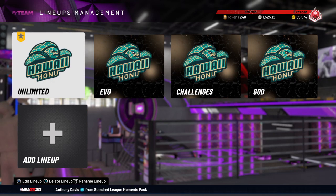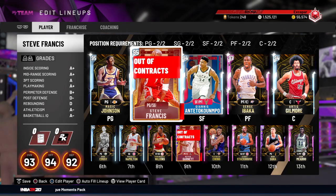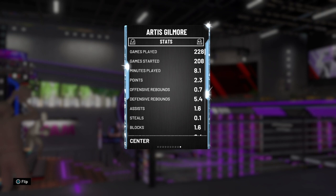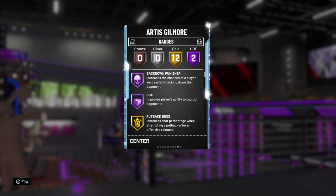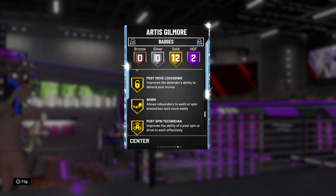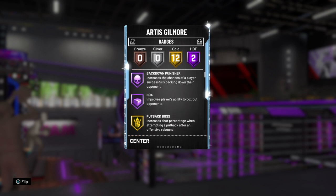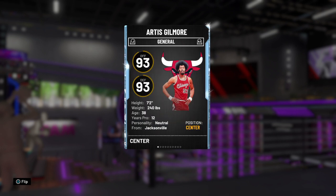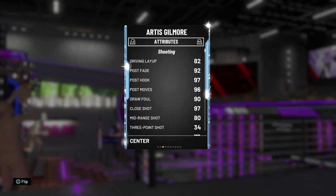Starting at number five is the card I had on my list last time — Artis Gilmore. I still love Artis Gilmore; I still think he's one of the best cards in the game. It might just be personal bias, but he's just good. A 7'2" center that really can do it all. I ain't lying when I say I've played a lot of games with Artis Gilmore — 228. He's got two all-time badges: Backdown Punisher and Box. 12 really good gold badges, and it's really all about defense. Artis Gilmore plays insane defense — so good in the defensive end. He has an 82 driving layup and 92 post fade.